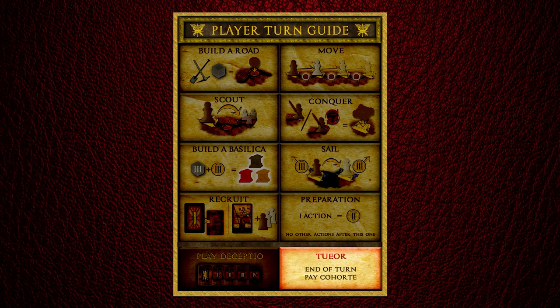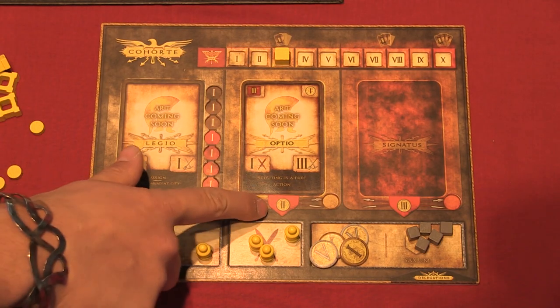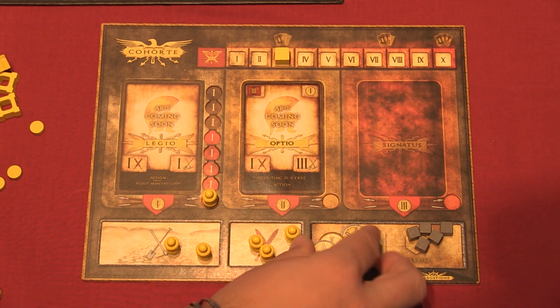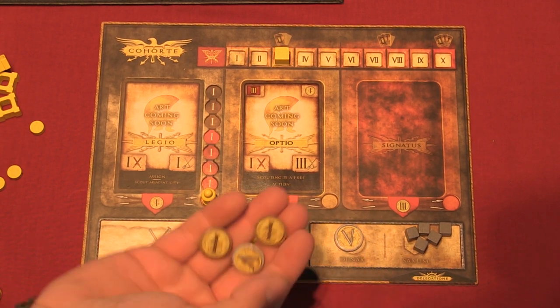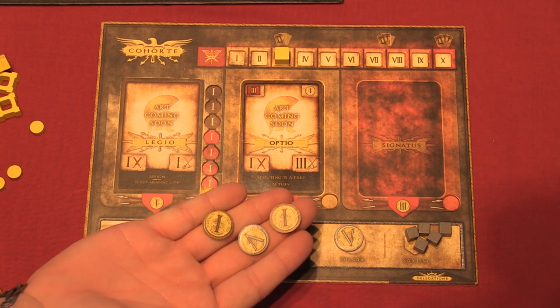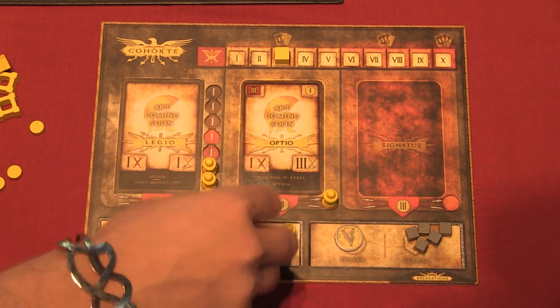Once you've taken all your actions and ended your turn, you have to pay your cohort. You pay one dinar for each legio you control, two for each officer in your first slot, and three for each officer in the second slot. Keep in mind, if you can't pay, they'll walk away. Place the pawns in the work and conquest spaces back into their slots in the cohort.